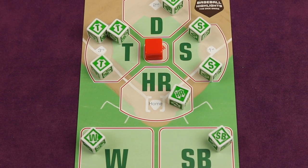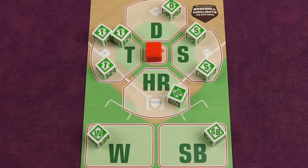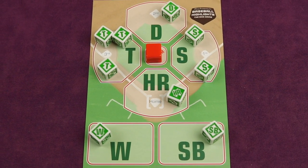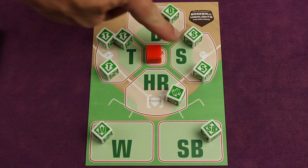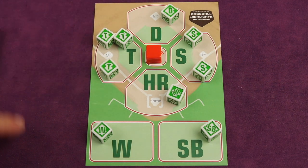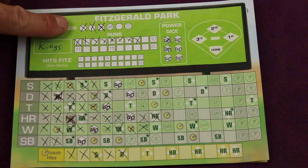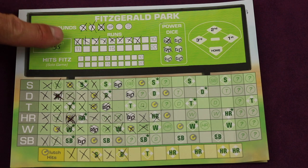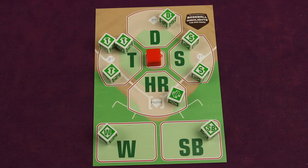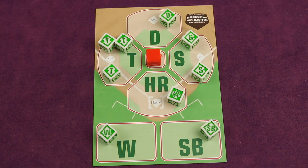Baseball Highlights: The Dice Game is a standalone roll-and-write game based off the hugely popular Baseball Highlights 2045, where one to four players play simultaneously on their own park. Players will be hitting singles, doubles, triples, home runs, and having walks and stolen bases. Over multiple rounds, each player will use those aspects to work down specific tracks in hopes of scoring the most runs. Each round, each player gets a chance to be the active player and can take all of the dice of one type and activate it that many times.